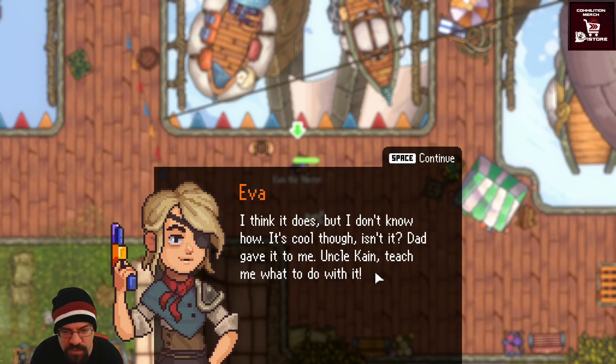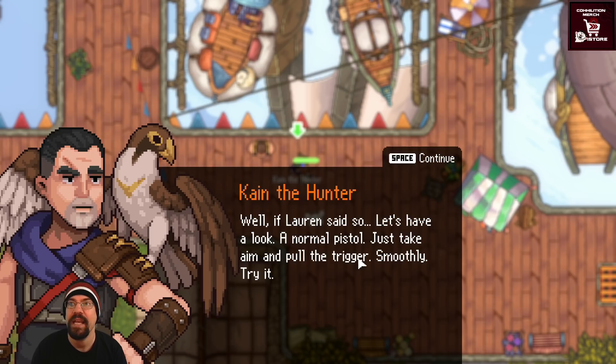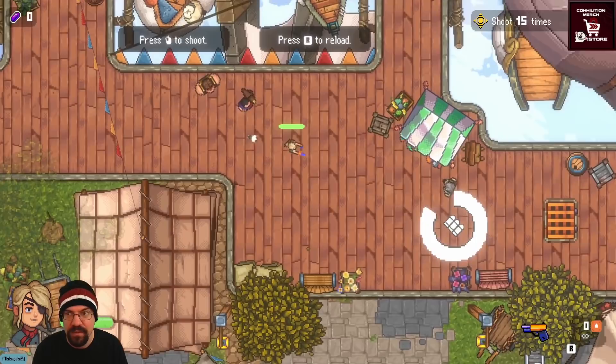Eva tells Kane her dad gave her the pistol and asks him to teach her. Streamer notes Kane is now the chief hunter. Chat member Cleft shares news: '10 months subbing — we've signed papers to get a court date to finalize the adoption. Kai just turned five months yesterday and he's the happiest boy ever.' Streamer congratulates: 'Dude, congratulations! Big congrats and thank you Cleft for the 10 months.' New objective: shoot 15 times.